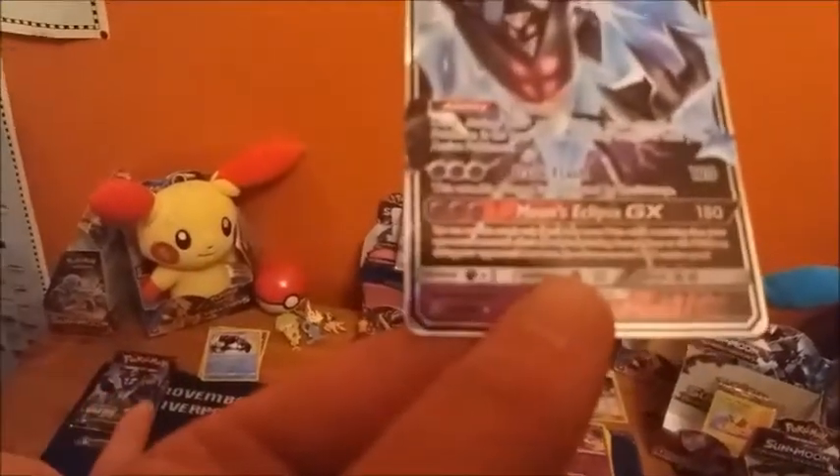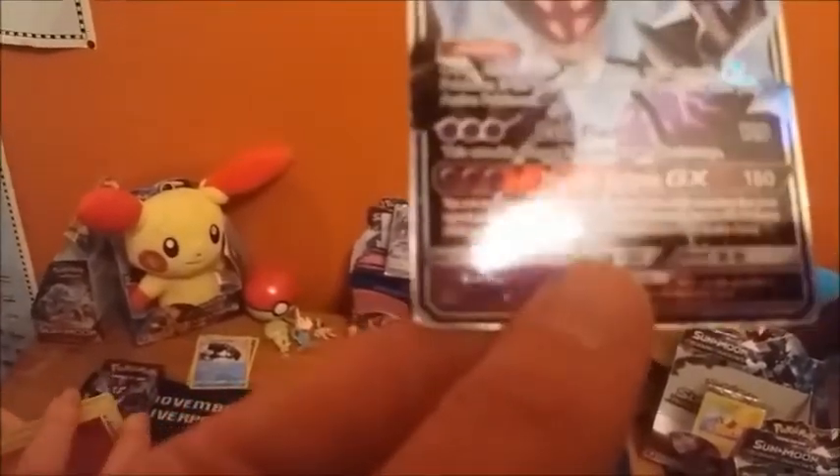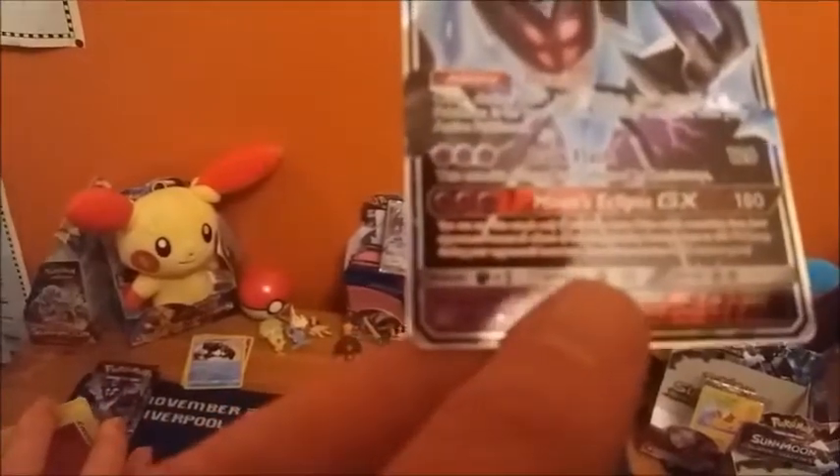And Dawn Wings Necrozma GX - take a look at that! Moon's Eclipse GX: you can use this attack only if you have more prize cards remaining than your opponent. Prevent all effects of attacks, including damage, done to this Pokemon during your opponent's next turn. 120 damage for three energy, and you can switch it with your active. It's not bad, but it's a beautiful card.